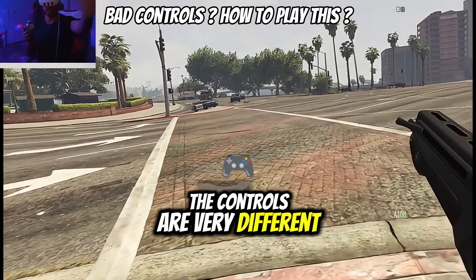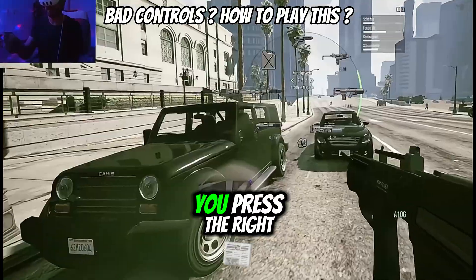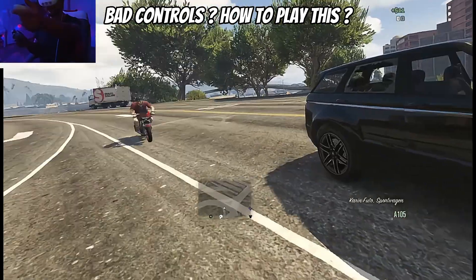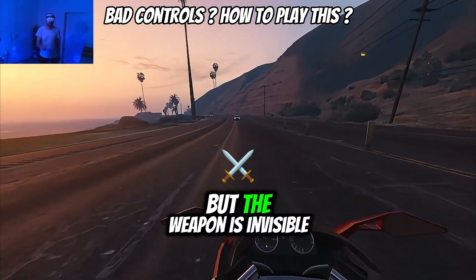The controls are very different by default. You steer with your entire hand, not your head orientation. You press the right thumb stick to change weapons, and you are forced to use teleport by default. Also drive-by shooting seems to be broken — it kind of works, but the weapon is invisible.